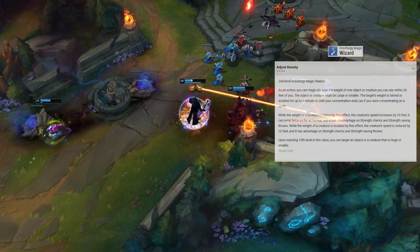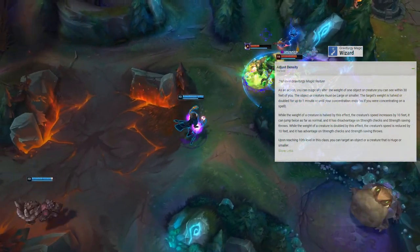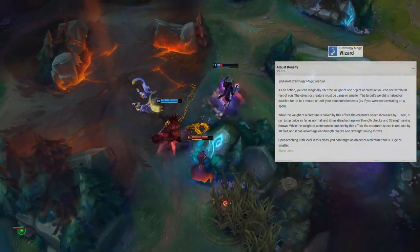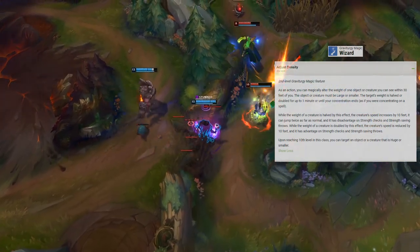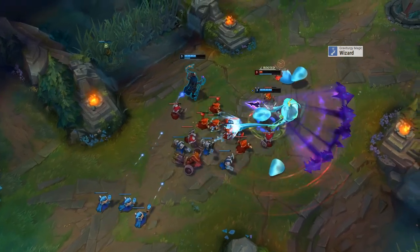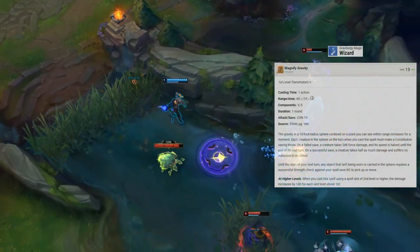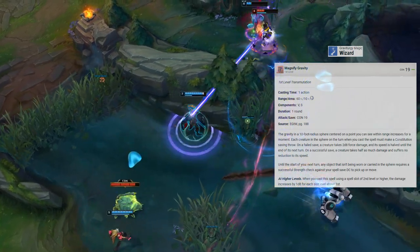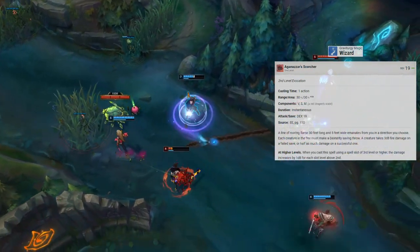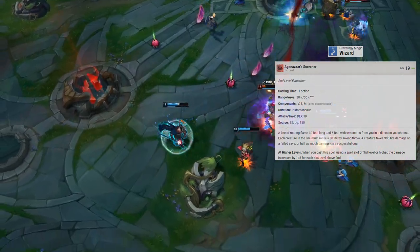Graviturgy Magic also grants the Adjust Density feature: as an action, choose any object or creature of Large size or smaller for one minute. Halving its weight grants 10 additional movement speed, doubles jump range, and imposes disadvantage on Strength checks and saves. Doubling its weight reduces movement speed by 10 and grants advantage on Strength checks and saves. At 3rd level we gain two 2nd-level spell slots. For Gravity Field (Victor's W) we use Magnify Gravity: creatures in a 10-foot sphere make a Constitution save or take 2d8 force damage and have speed halved. For Death Ray (Victor's E) we use Scorching Ray: a line of fire 30 feet long and 5 feet wide — creatures make a Dex save or take 3d8 fire damage.